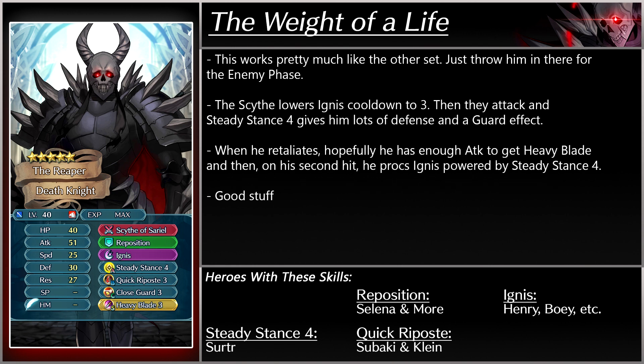Fourth build: The Weight of a Life. This works pretty much like the other set — just throw him in there for enemy phase. The scythe lowers Ignis' cooldown to 3. Then they attack, and Steady Stance 4 gives him a lot of defense and a guard effect. When he retaliates, hopefully he has enough attack to trigger Heavy Blade. And then on his second hit, he procs Ignis, powered by Steady Stance 4. Good stuff.